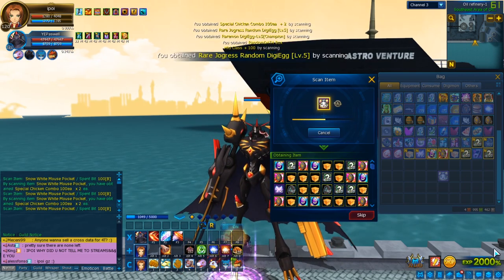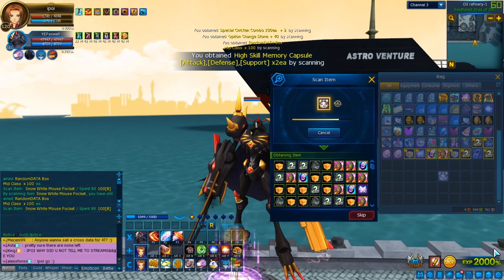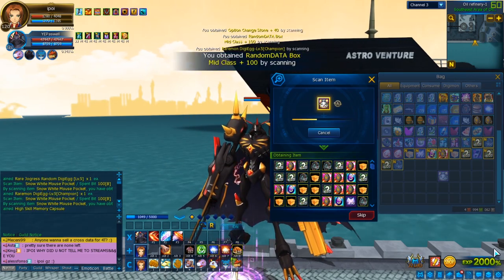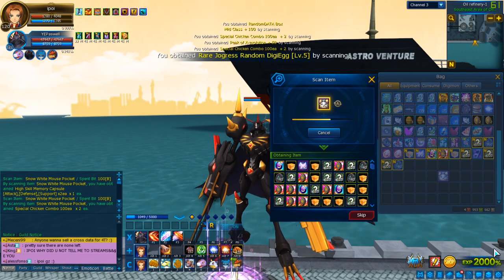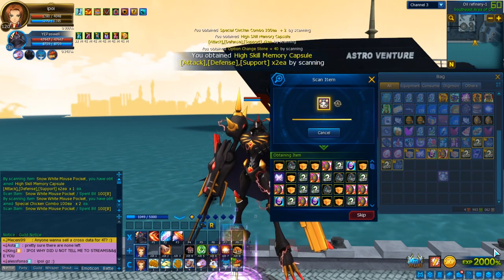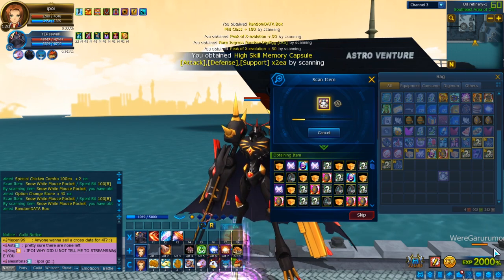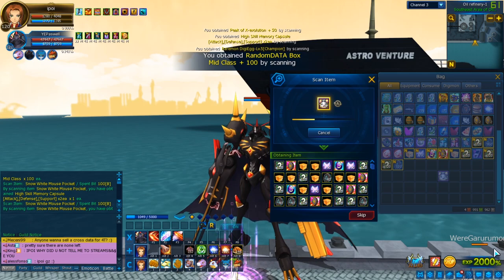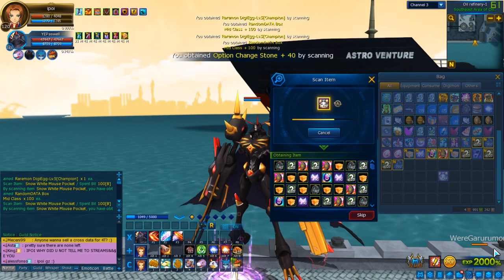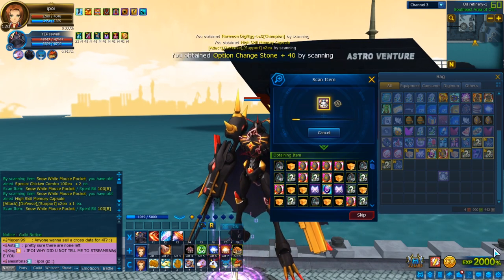We're getting many combos already — I definitely won't run out of chicken combos. The data boxes are not bad either. I just noticed these are mid-class boxes, so hatching won't be an issue anymore. There's something else I'd like to get from them — maybe some of you know what it is. I won't spoil what I'm trying to get. Maybe if I get it, then you will know. I got so many Ramons — I could fill my archive with Ramons now. Big Ramon giveaway on the next stream! I definitely don't need that many.